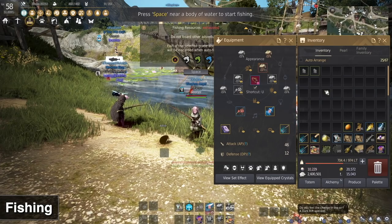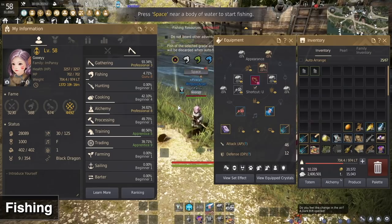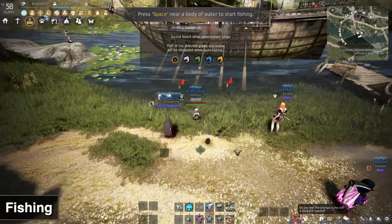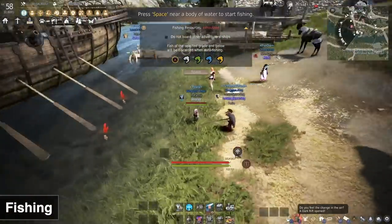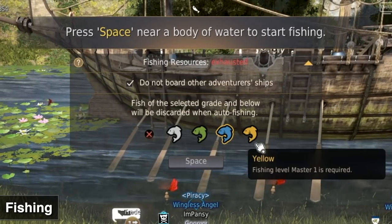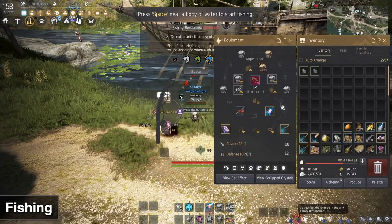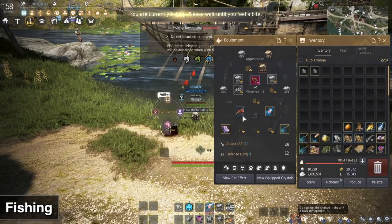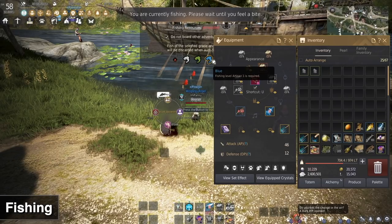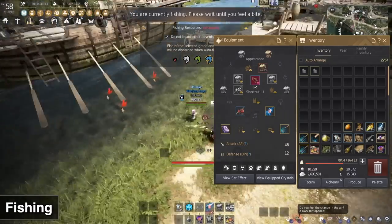If you want more EXP, there are ways to stack all of those buffs, but I don't really care about my fishing level. Once you have Artisan 1, you can block out all the trash fish and get just the yellow and orange fish, which makes inventory management a lot easier. It'll be tough in the beginning since your inventory will fill up, but it's pretty easy to get to Artisan 1 — just stick with it and you'll have yourself an autofisher.